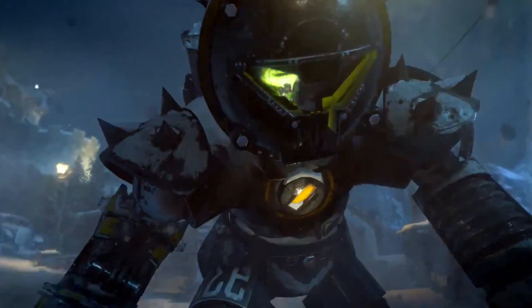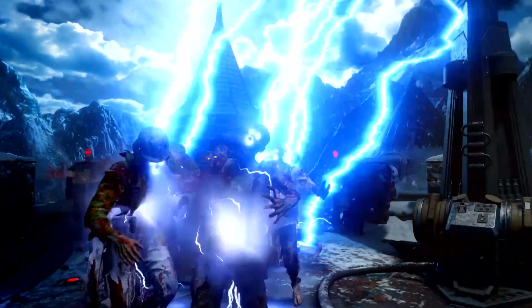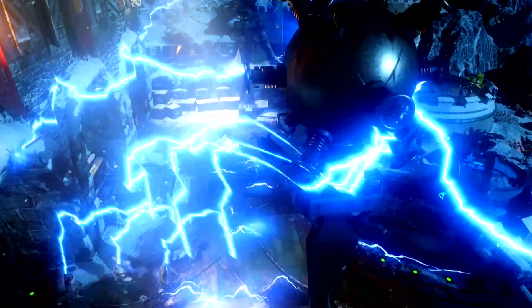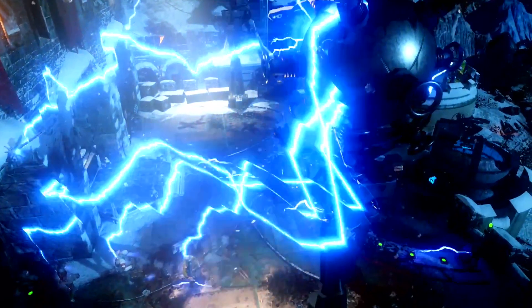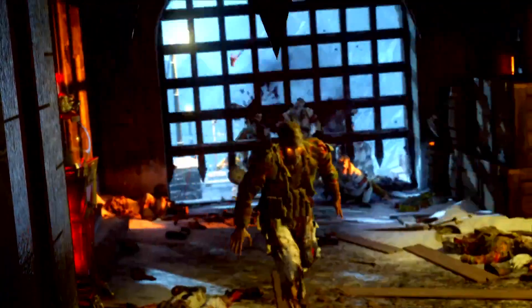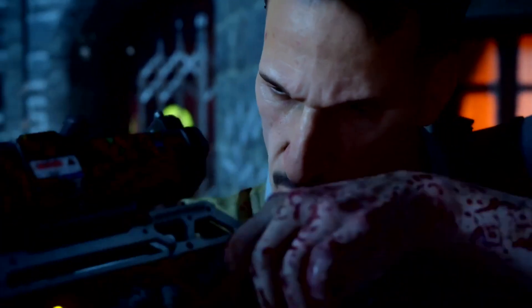Now traps-wise, we see these lightning rods or the Teslas shocking the zombies. Now this isn't specifically a trap — it's just what happens to kill the zombies. It could be for a different purpose, possibly even opening the Pack-a-Punch. And also the cage or the metal doors on the castle come crashing down and kill zombies as well, and that's new — we've never seen that before.